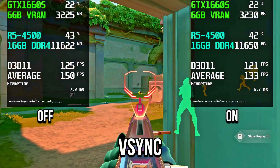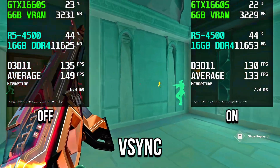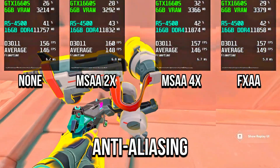With Vsync, GPU usage dropped, video memory stays the same, and average FPS also dropped. To maximize average FPS and performance, keep it off.